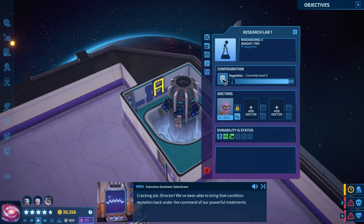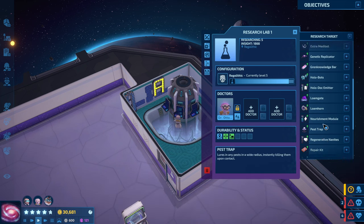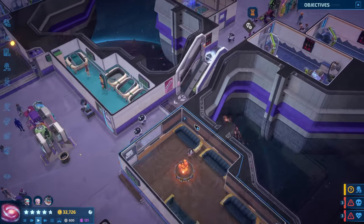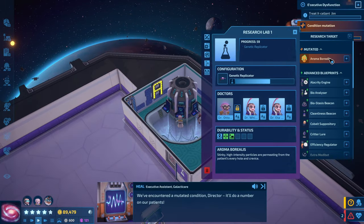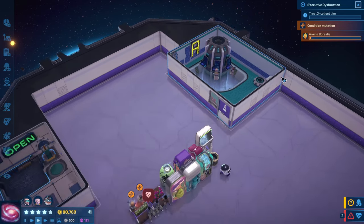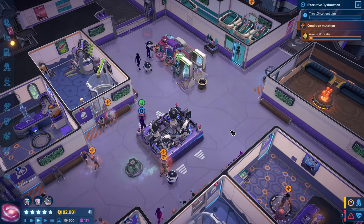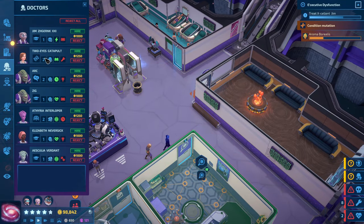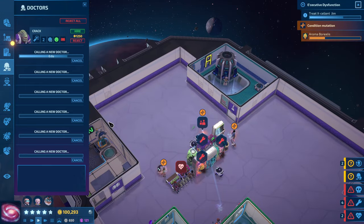That's much better — that'll speed up the process done quite quickly now. Cracking job, Director. We've been able to bring that condition mutation back under the command of our powerful treatments. We've encountered another mutated condition, Director — it'll do a number on our patients. So we'll start researching immediately. Look at that bar go up with Otto in there — he's smashing those new conditions. I might actually be better off getting some more green research people and just sticking them in here to work 24/7. That's probably a good idea.